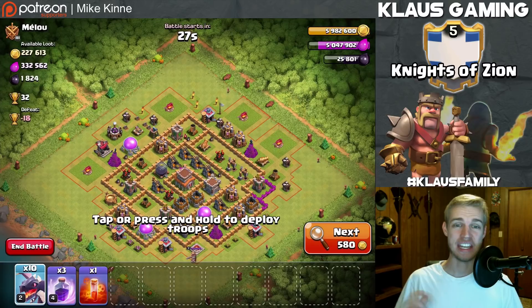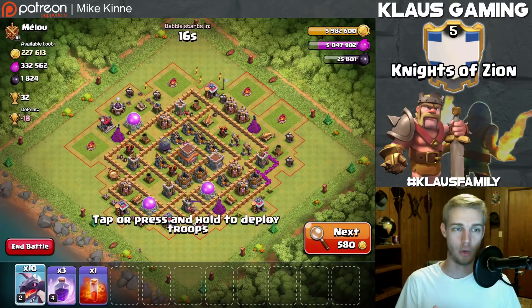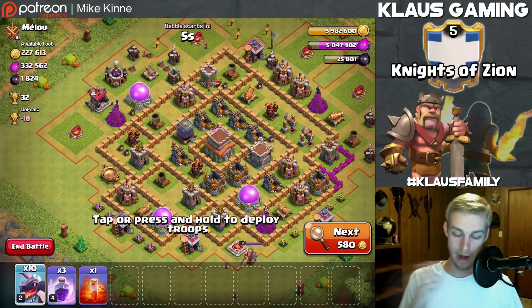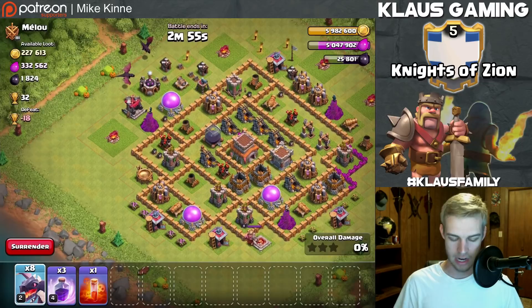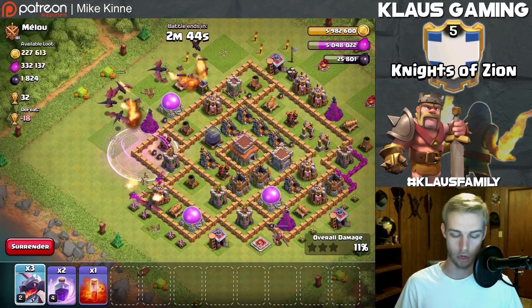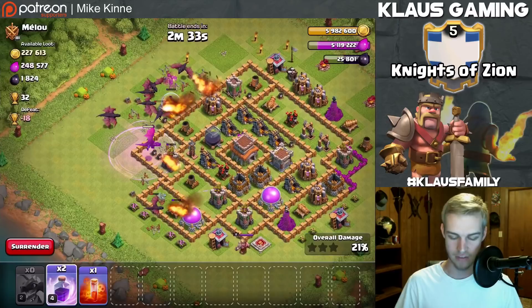I'm having a hard time finding bases with more than about 1,300 dark elixir - I think it's because I'm too low in trophies. Finding elixir is actually quite important; I don't want to run out since I'm using a very expensive army. Looking at this base, the first thing you want to check is the sweeper and the air defenses. We can take out the air defense on the left-hand side pretty easily. You want to take out the corners first, then go in and wreck the core.